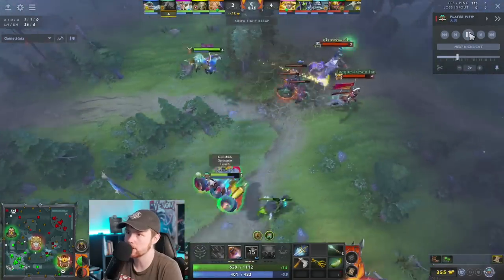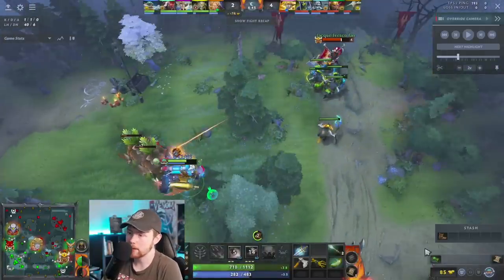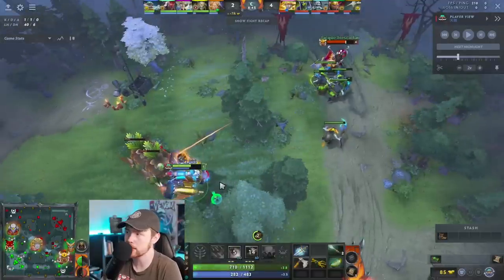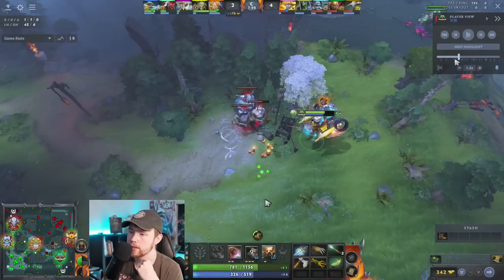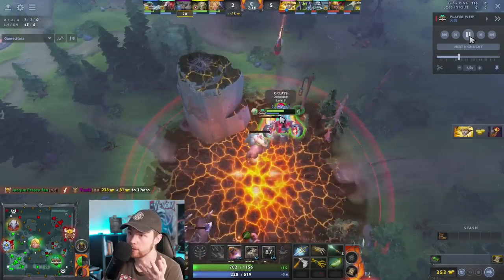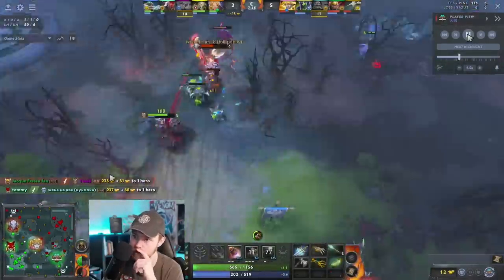As soon as he gets that third level in Flat Cannon, he's basically just trying to farm as quickly as possible. Your goal is to be able to farm the creep wave, these two camps, and these two camps in between every creep wave cycle if possible. As you get more items and complete your Treads, it's a lot easier to do that. You're going to slowly, as soon as you feel strong enough, shove the wave, get all the creeps, and then farm another camp — keep doing that over and over. He'll even use Rocket and his ult just to farm slightly more efficiently, so don't be afraid to do that either.